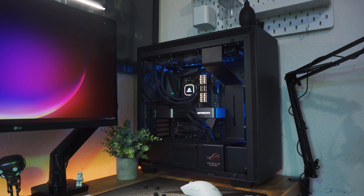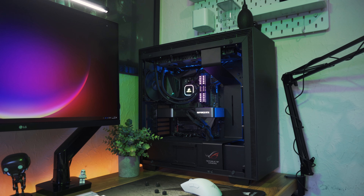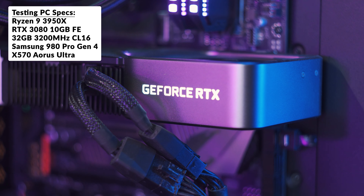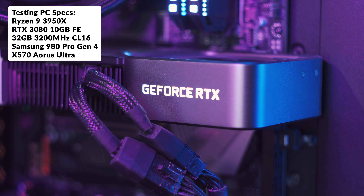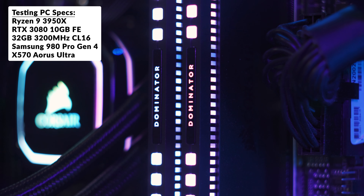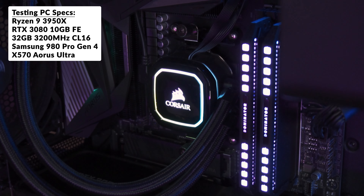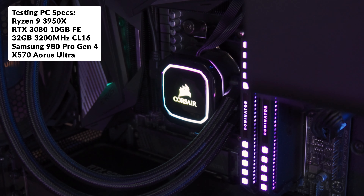Performance will also follow these as well, because it's a basic concept of PC gaming — the better the game looks, the harder it is to push out those frames. Unlike a usual testing video, today I'm using my main PC which has a Ryzen 9 3950X, an RTX 3080 10GB Founders Edition, 32GB of Corsair Dominator CL16 3200MHz running in dual channel, and the boot drive is a Samsung 980 Pro PCIe Gen 4 NVMe SSD.